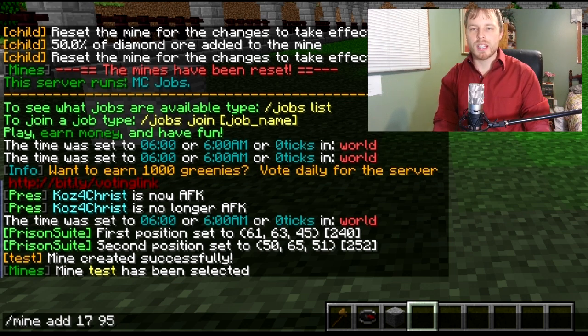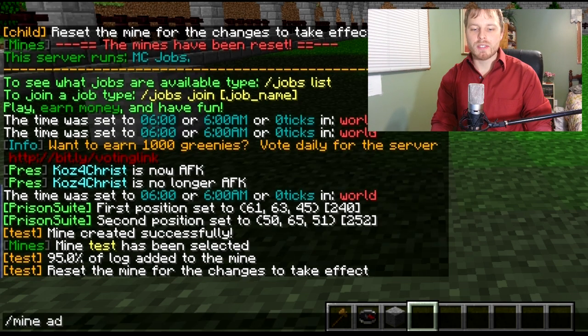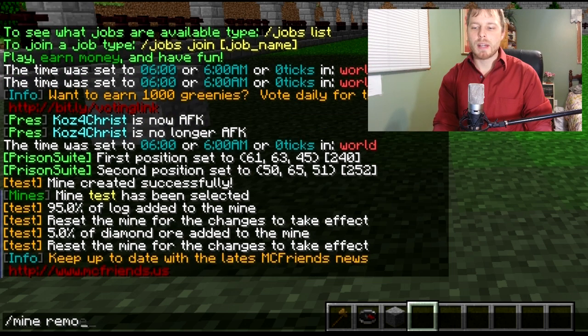Then we do `/mine add` — 17 is oak and we'll add 95. This goes all the way down to 0.0 decimals, which I use in some of my mines because even one percent of diamonds in a massive space is a lot of diamonds. The only rule is it always has to add up to 100 percent for it to work — it'll give you an error if you go over 100. If you added something and decide you don't want it, you can always do `/mine remove` and then the item ID and percentage.